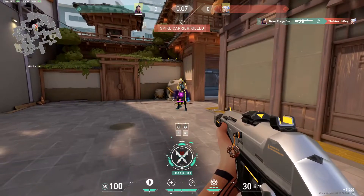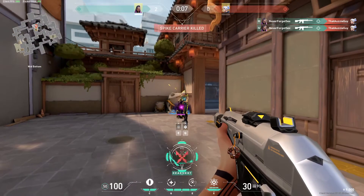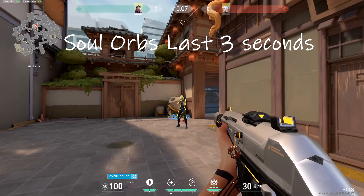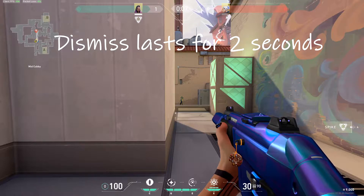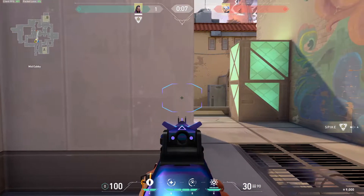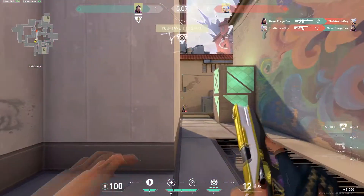Starting off, I'm going to jump straight in and talk about her Dismiss and Devour ability. The soul orbs dropped after killing an enemy only last about three seconds, so you have three seconds to decide if you want to Devour, Dismiss, or just leave it entirely. Reyna's Dismiss ability only lasts for two seconds and there's a small gap of vulnerability when you come out, as you have to pull out your previous weapon, which takes some time — especially with an Operator or an Odin.